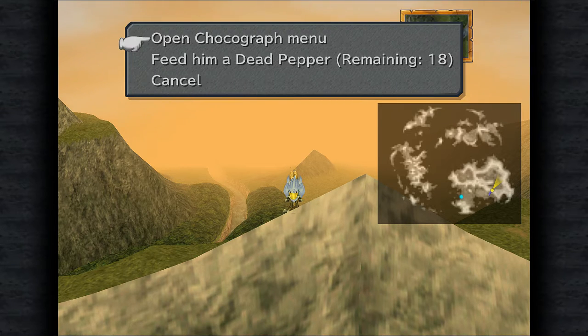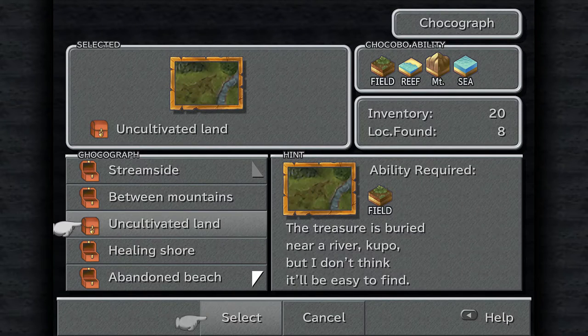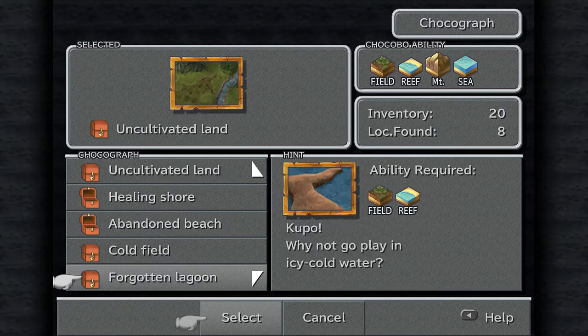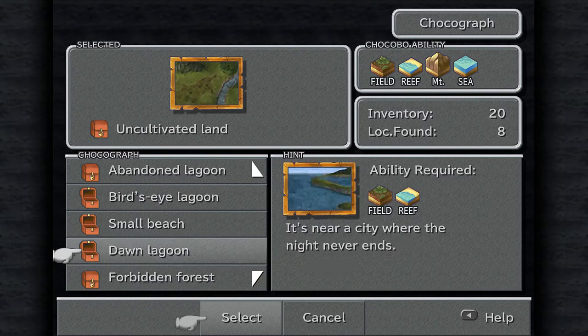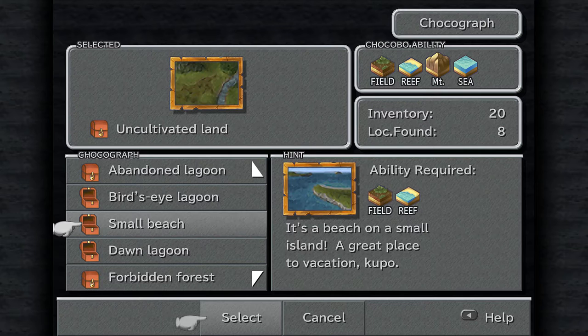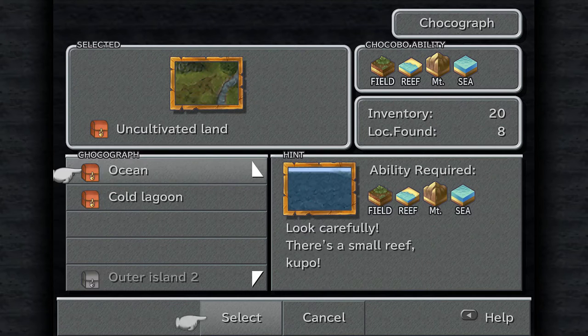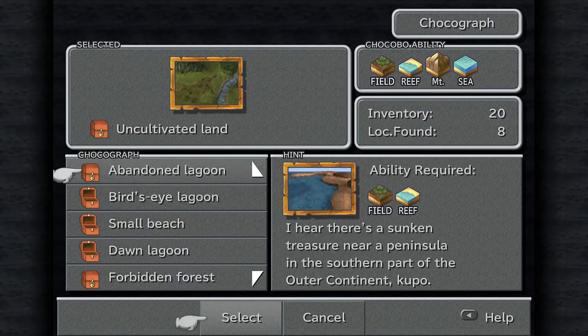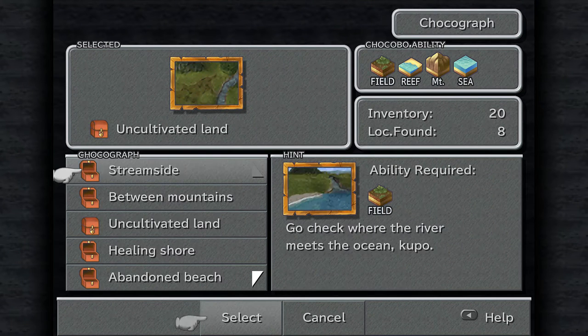I already picked one Chocobo Raft to go with. Let's open up the Chocobo Raft menu. We're going to be doing uncultivated land first. We already did some of these way back in the day just because we could and we wanted to upgrade our Chocobo. So we got 8 out of the 20 found so far. The last 4 we're not going to find for a little bit of time. There are only actually 24 Chocobo Rafts in the game, so we're nearing the end of this.